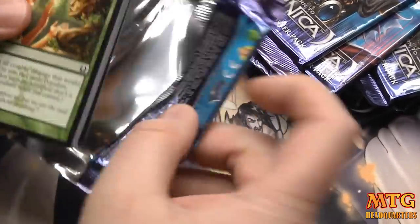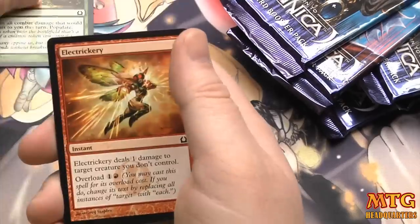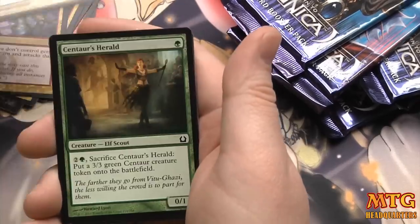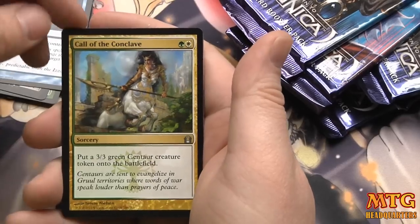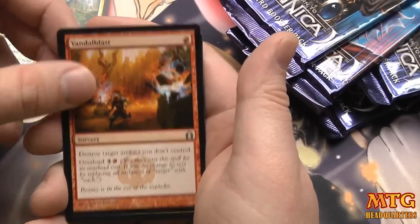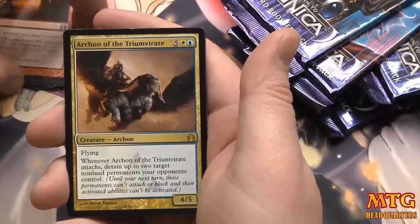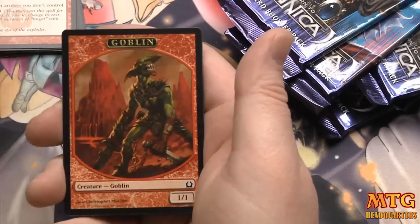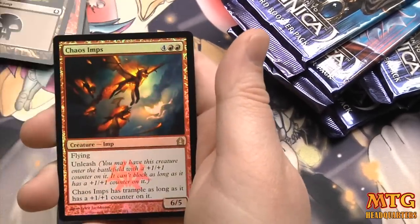I've got this giveaway — I was thinking about selling those commander decks but I'm not going to now. I'll put a link in the first comment to the contest and the forum. Call of the Conclave, Blusterspout, Call of the Conclave again, Vandalbast, and our rare is Archon of the Triumvirate — a limited bomb. Goblin Swamp and a foil Chaos Imps — there's our foil rare.